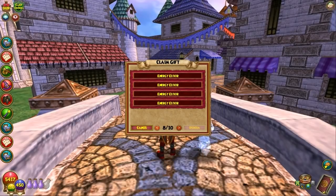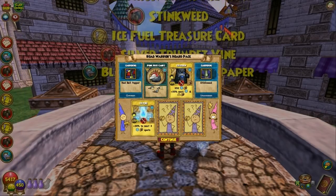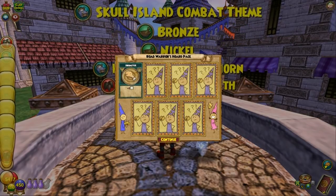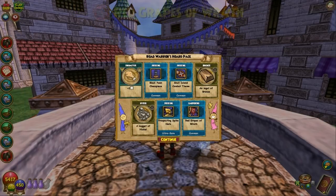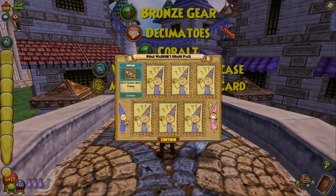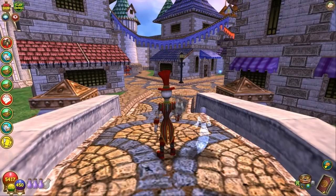Okay, so I didn't get those. Let me open up a couple more of these just for the heck of it. Black chest piece. Prospecting spike horn. One more for now — Skull Island main theme, okay then. All right, that's it for now. That's it for those.